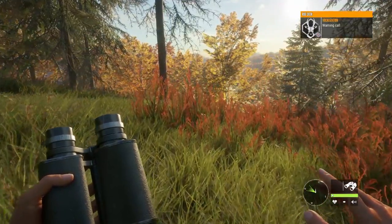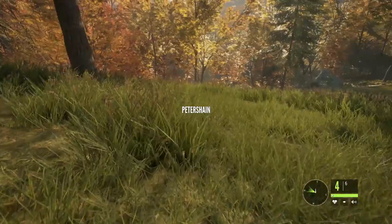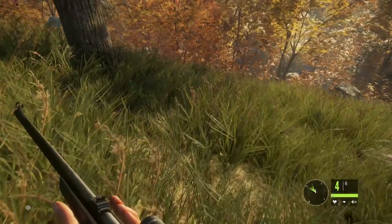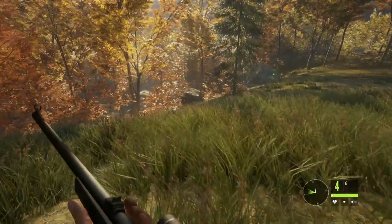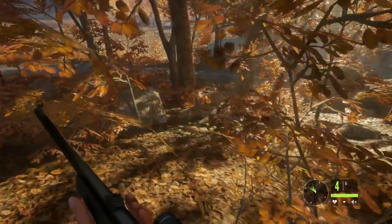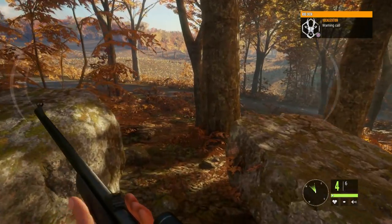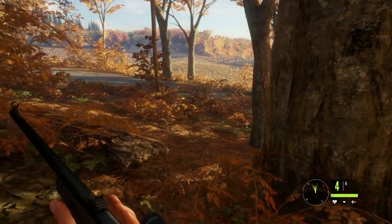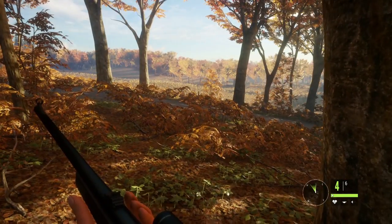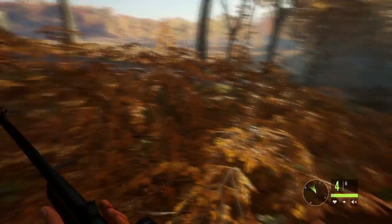We've got an animal that's seen us and did a warning call - good that we know there's one out there. We're going to see if these bullets have better penetration, probably going for a long shot. It must be super close - there's an awful lot of warning calls. It may be picking up my scent, which the minimap shows is getting directed ahead of me. Damn it, there it goes - you see it running?